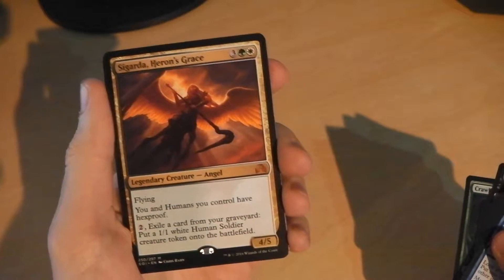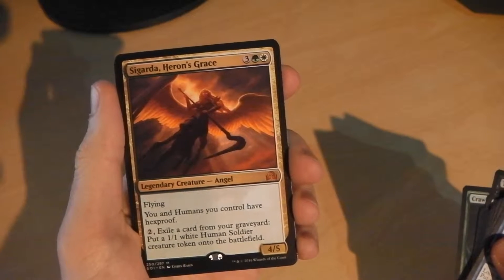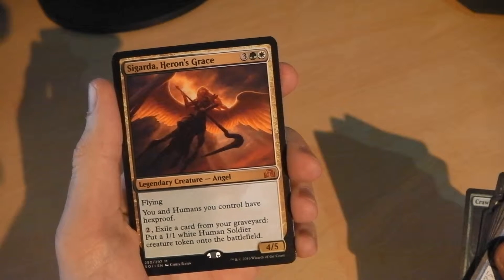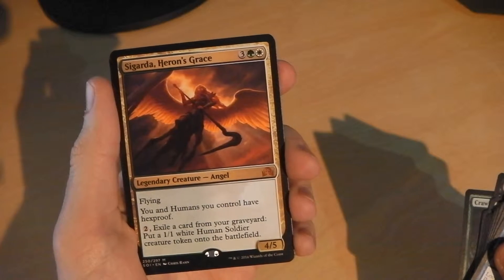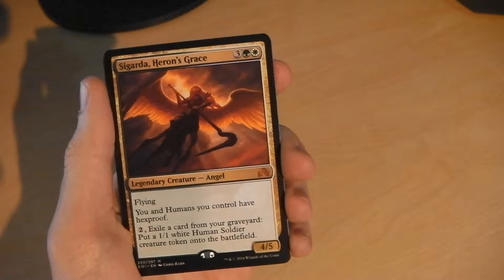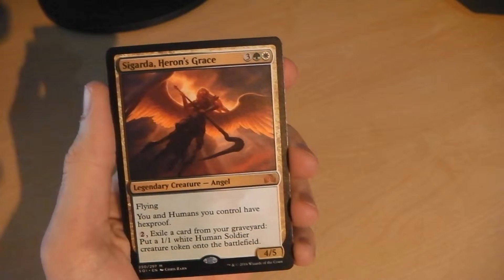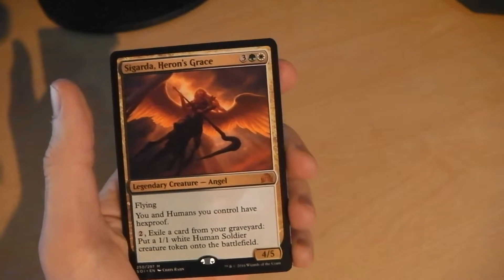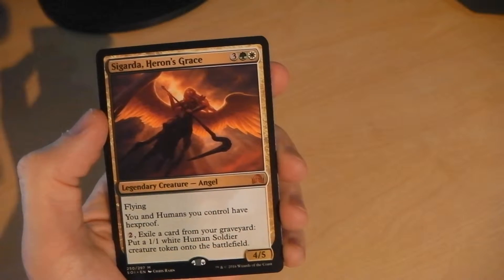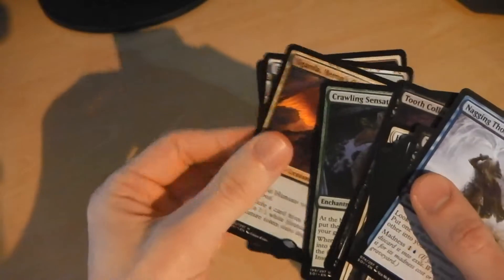That kind of took my breath away — we've come up with not a planeswalker, but possibly one of the next best things. We have our legendary mythic in Sigarda, Heron's Grace: three colorless, one forest, one plains — flying. You and humans you control have hexproof, and pay two to exile a card from your graveyard and put a 1/1 white human soldier creature token onto the battlefield. She's a 4/5. I've been thinking about making a green-white human deck, and well, now we've come across one of these. That's a pretty epic pull. Not quite Avacyn or Olivia, but at the moment that's a pretty good card — very happy with that one.